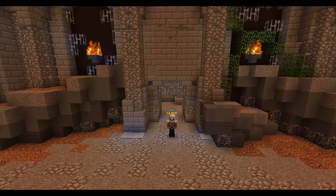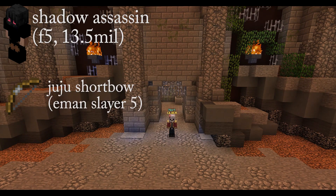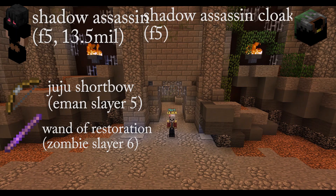For floor 5 you will need a bit more gear. You will need a full set of 5 star shadow assassin armor, a juju shortbow, and a wand of restoration. Try and also upgrade your legendary skeleton pet. You also need roughly 200 to 300 magical power and try and get some good equipment. You can use a shadow assassin cloak and molten equipment.